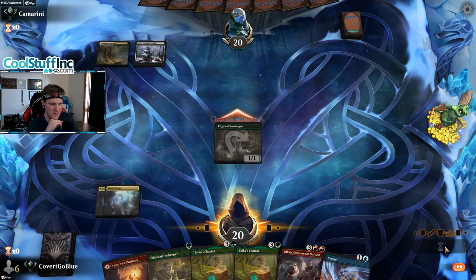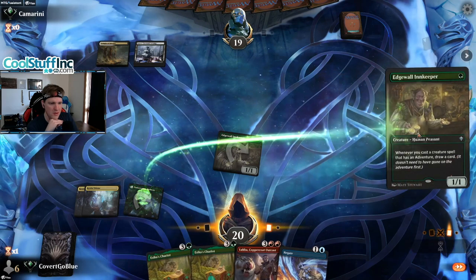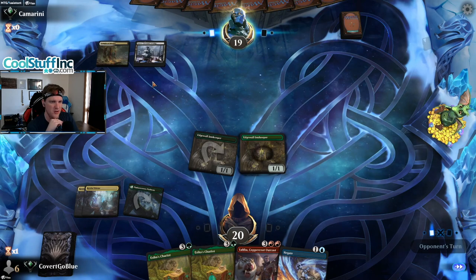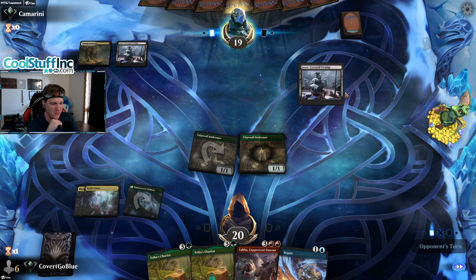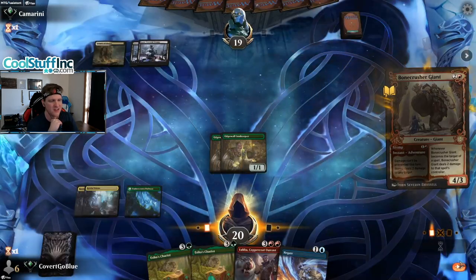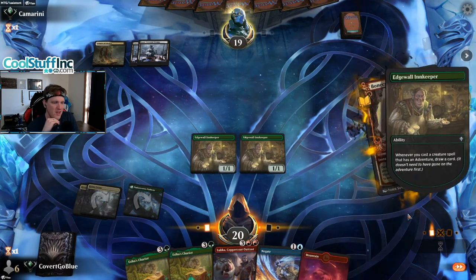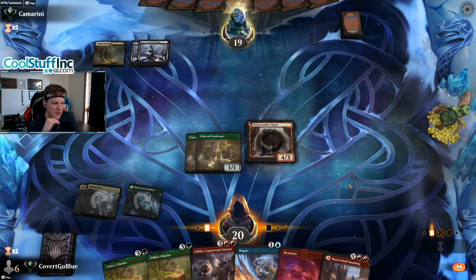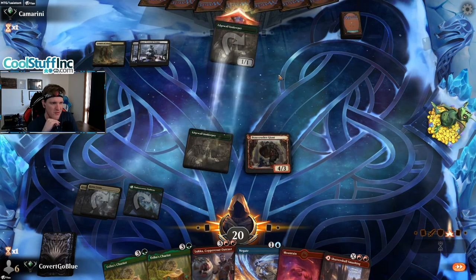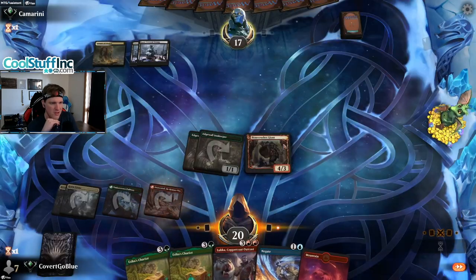Negate in hand. The opponent kept a hand on the draw that did nothing for two turns — they must have a pretty good three-mana play. There's our card that draws cards. The opponent might have Extinction Event, which can kill all of our creatures, but I'll take that chance. We have Chariots for good follow-ups. If the opponent has Omen here, that would be sad, but they don't. They've got something though.